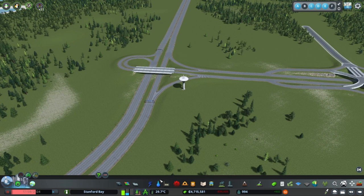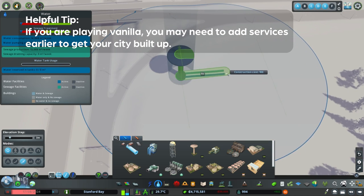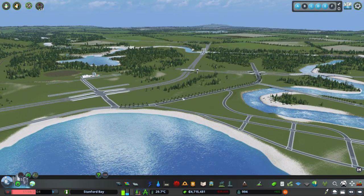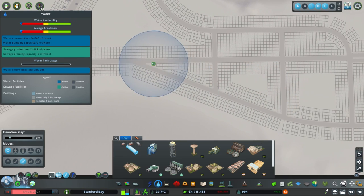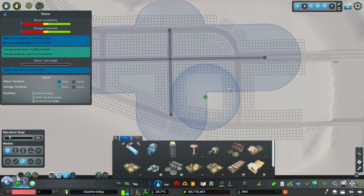We haven't really progressed much, so now we're going to get these set up. Sometimes I do it beforehand, sometimes after getting downtown — it just depends on your preference. One thing I tend to do with all my cities is add a water tower near a highway entrance, sort of like a city entrance feature.